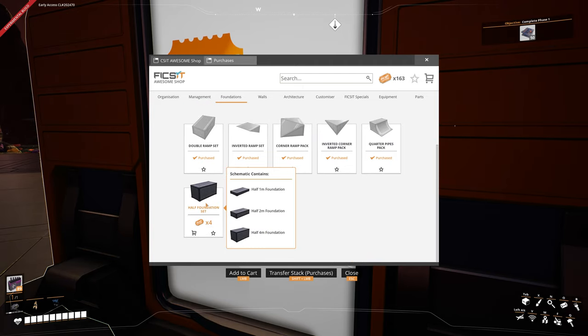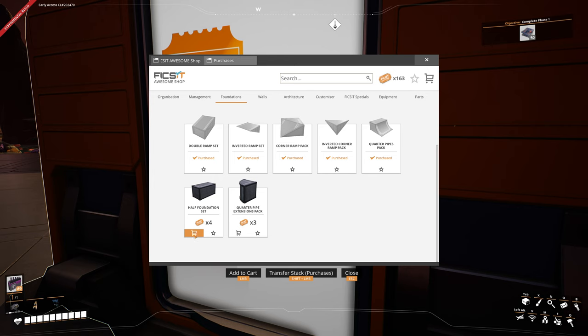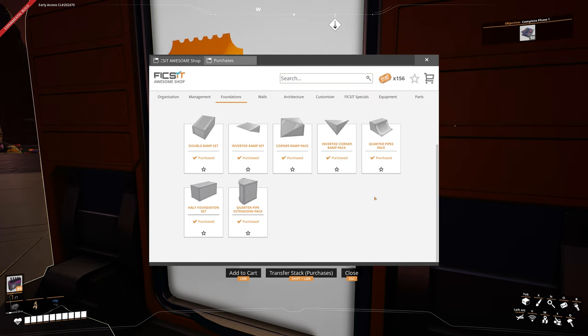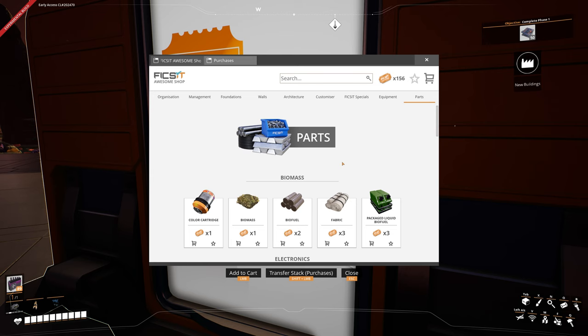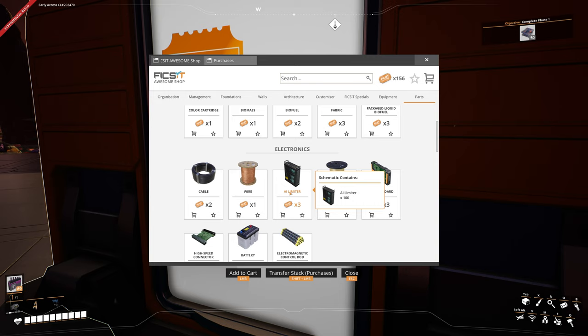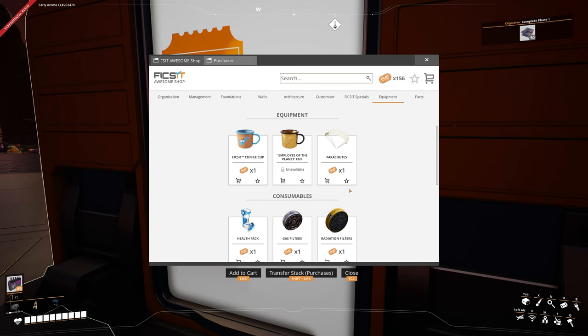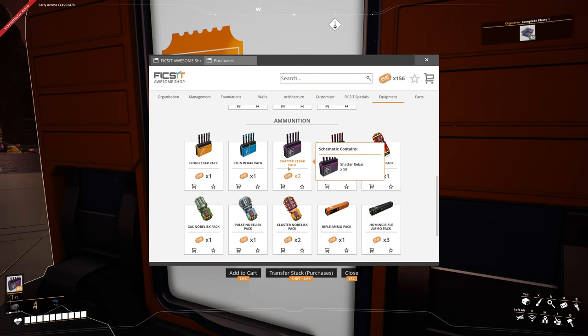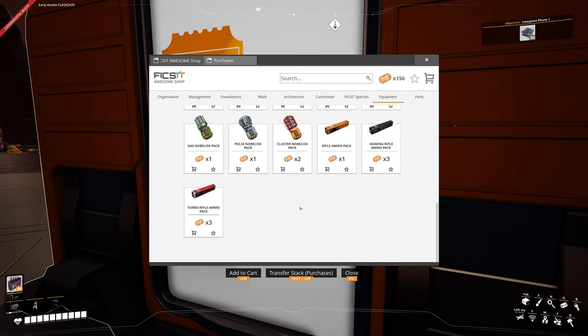With a new patch just out, I haven't got these foundation sets yet. I can click on them, go to checkout, and click 'Buy All.' You can also go into Parts — if you want to quickly get some biofuel you can buy it here, or if you need AI limiters for smart splitters and can't automate them yet, just buy them here. You can also get a coffee cup, and once you complete Phase 4 you get the golden coffee cup. You can even buy nukes, explosives, or more ammunition in the awesome shop.